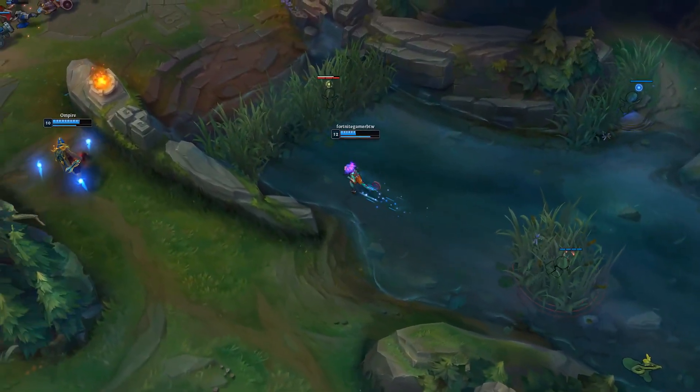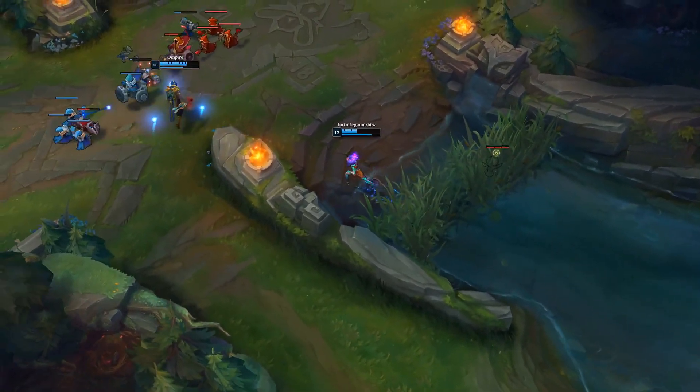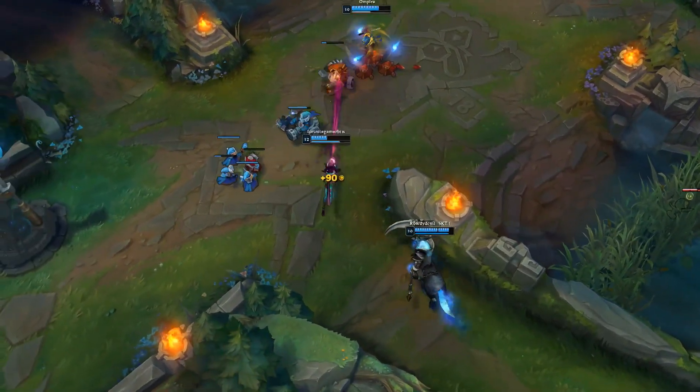Niko's passive is all about giving false information to the enemy team. There are a few key ways you'll be using your passive to get the most value out of it.